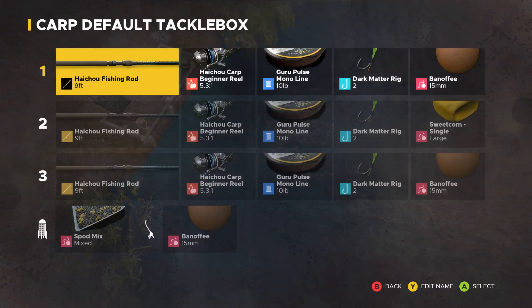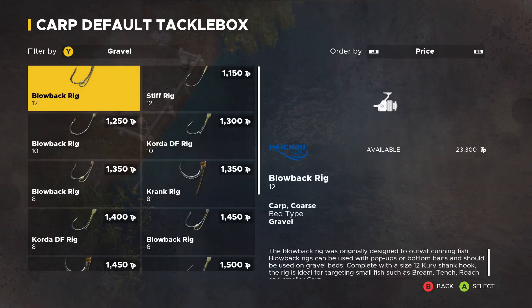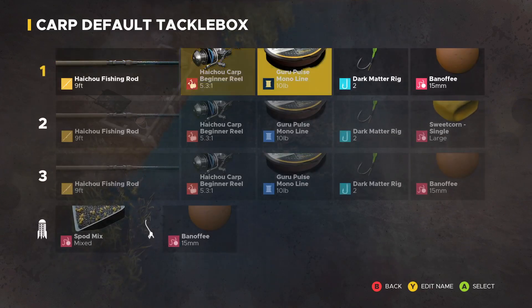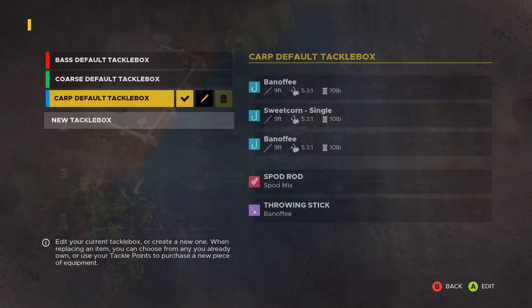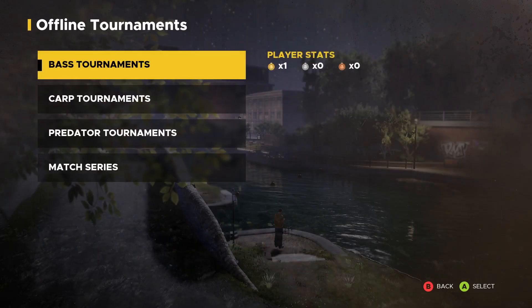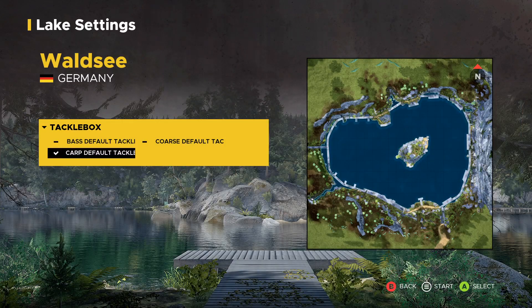Go to your carp default and keep all the equipment the same, but go and buy the Dark Matter rig — it's going to cost you 2,000 TP. Even if you lost the bass tournament, you should at least level up twice, which will give you the 2,000 TP. If you do have the extra money, spend it on the Sweet Corn Single — that's 700 TP. If you don't have that, just put a benefit on everything. Then head over to offline tournaments, go to carp, and start the Waldsey Qualifier.